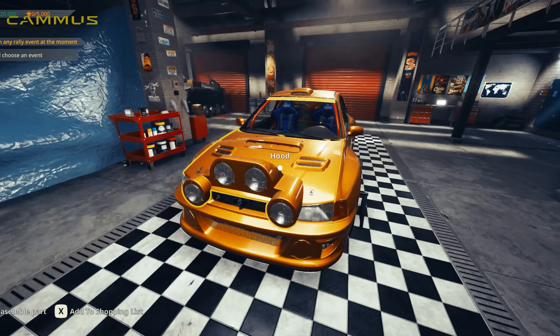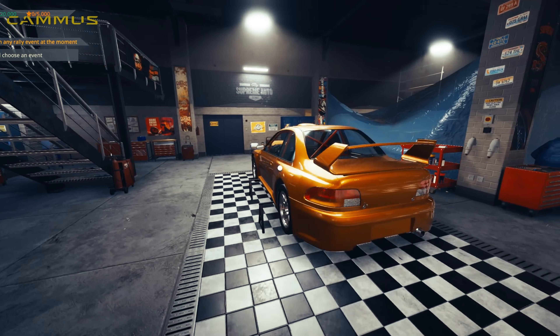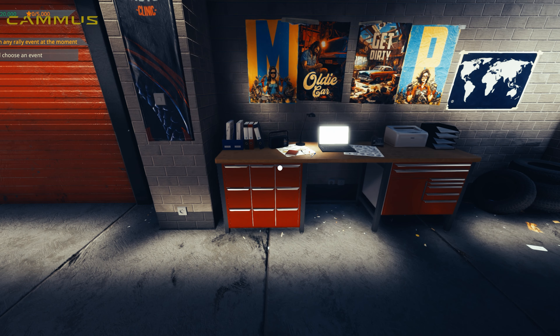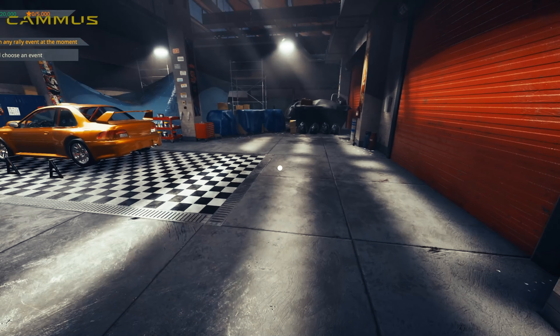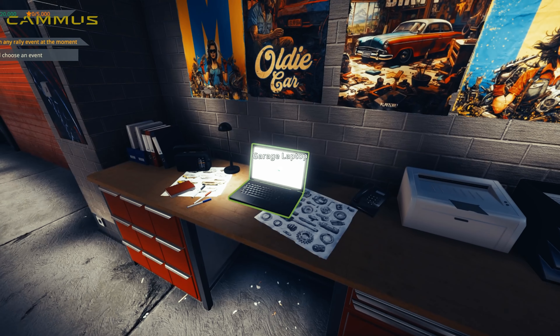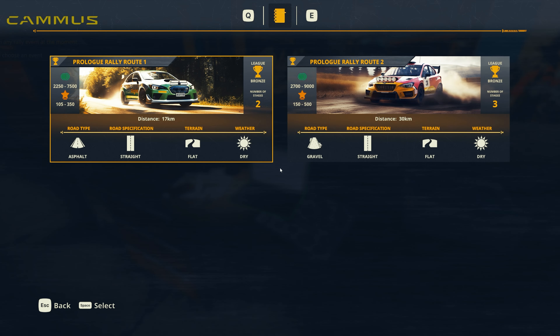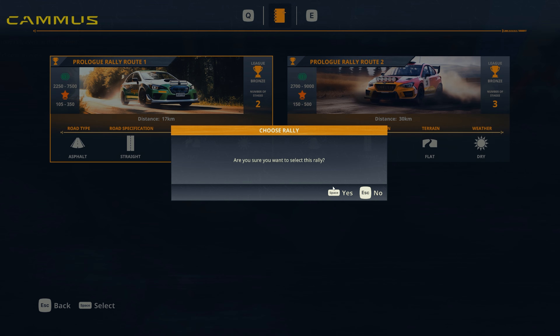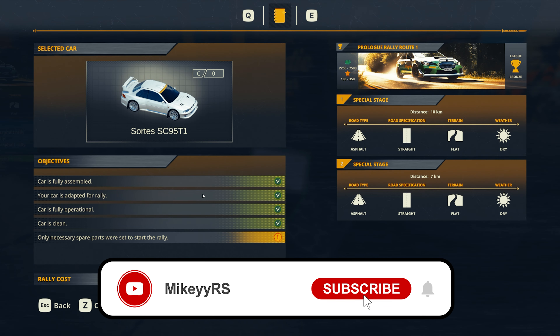As you can see, we have what looks like — to me it looks like a Lancer. Anyway, this is the prologue. The game is due to come out at some point; it's been in prologue for many many months. But essentially here we get to do two rally stages — asphalt and gravel. My car is already set up to do asphalt, so that's what we'll be doing. The car is fully assembled.